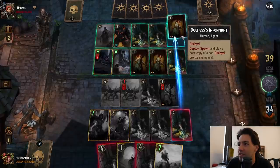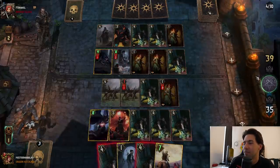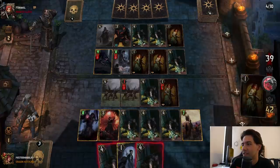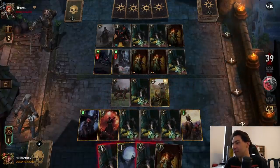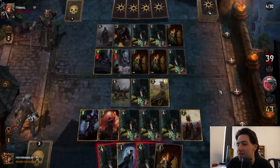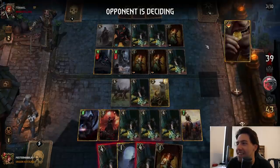Do I give him Duchesses? I give him more Assassins, right — like, what's he gonna do with these Assassins? Yeah, this is now looking really scary for him. We get the dog out as well? That is so busted. Like, what's he gonna do now? Every card in my deck just makes his deck so bad.